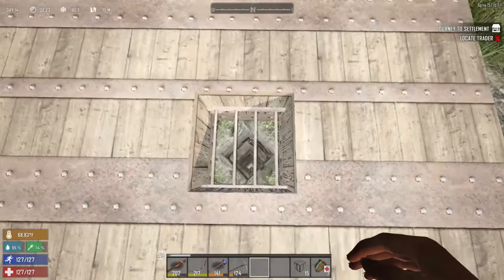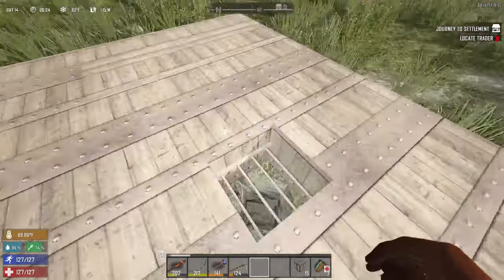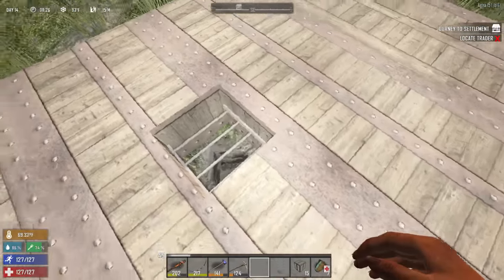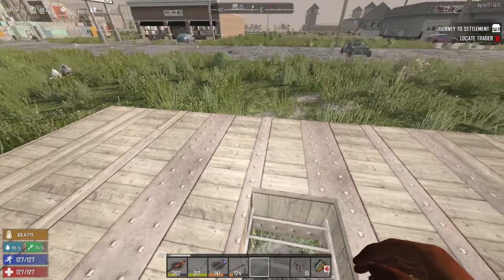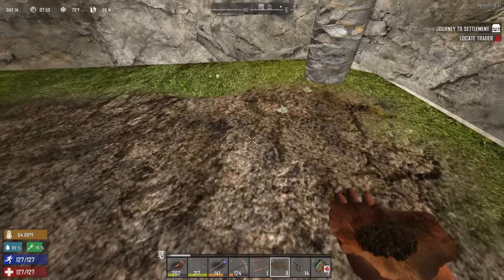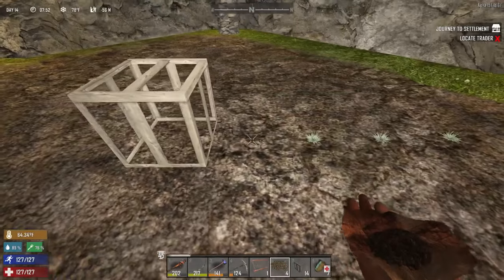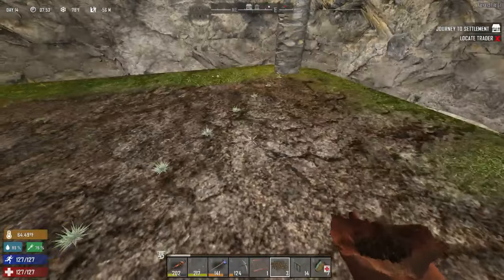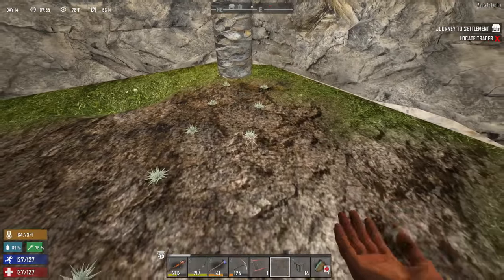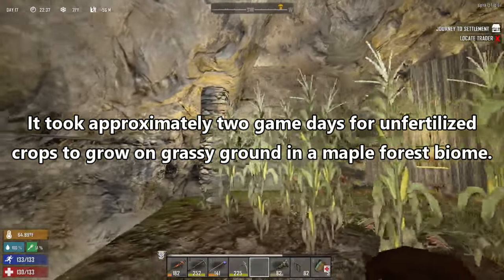That will keep me from accidentally falling down into it but it will let the light in. You could put anything that lets light in — like trussing or a window pane or something like that. I use iron bars — that's nice and strong, so even the zombies it would take a while to break through it. Now the corn grows pretty tall so you want this room to be large enough to accommodate the height of the corn.